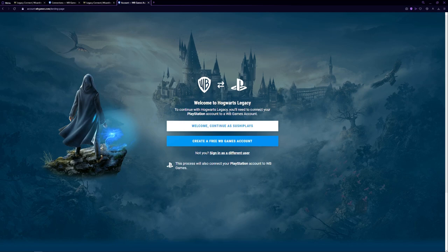Now that I've applied the code, it's saying we have to connect our Warner Bros. account with our PlayStation account. This would be different if you were on PC or Xbox, but essentially the same thing — just connecting to a different account.